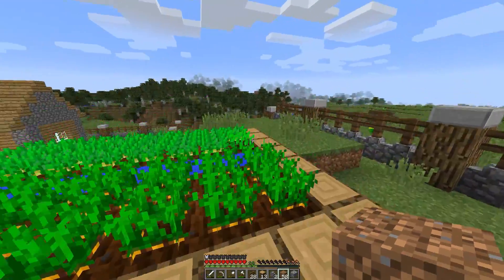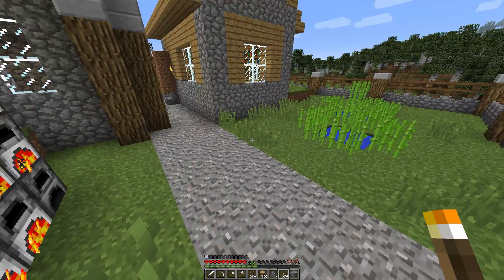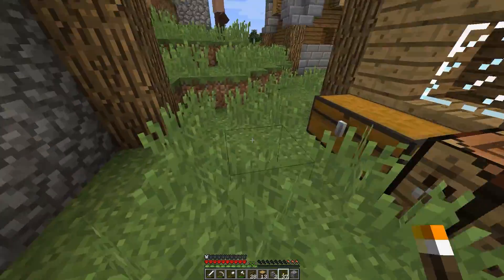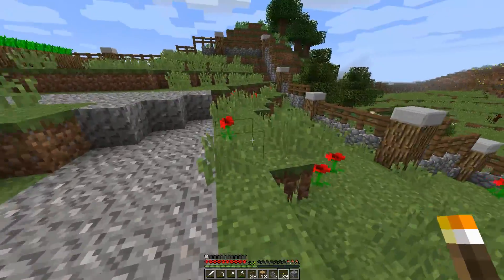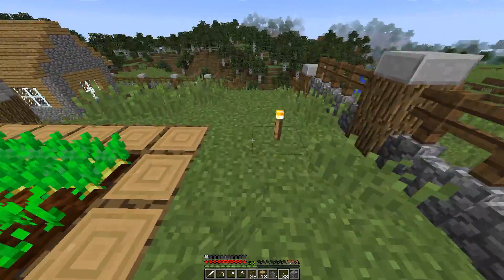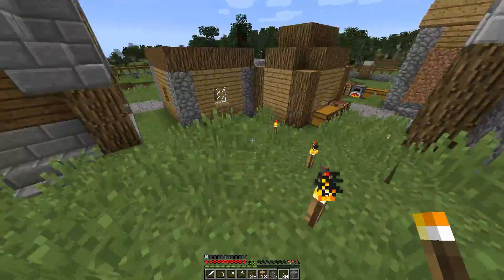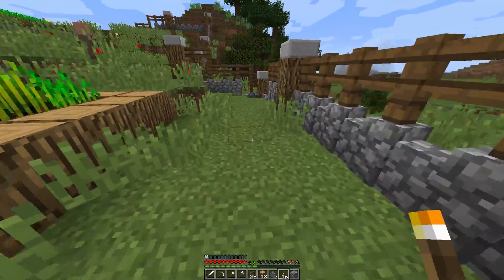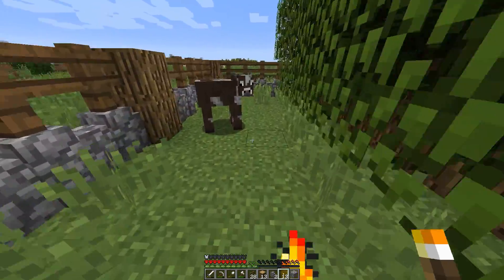Today's probably going to be a shorter episode — I just wanted to show what we're up to. I'm pretty much ready to let my villagers out and let them roam free. I just need to put some torches around the place to light everything up. I thought F7 brought up a map showing where monsters can spawn, but it doesn't seem to be doing it — maybe that's only in mod packs.